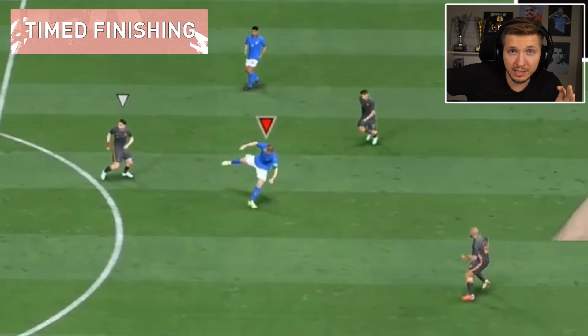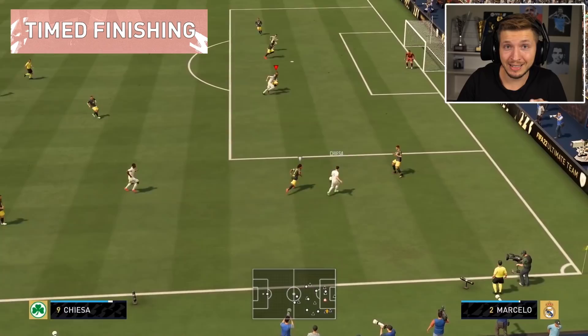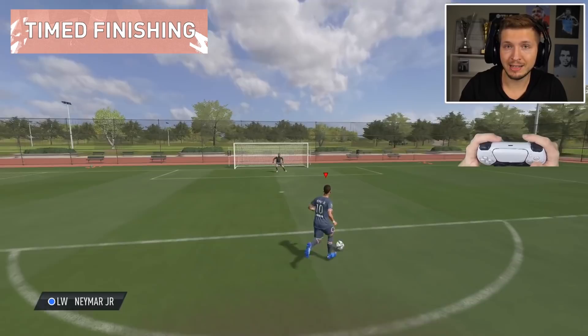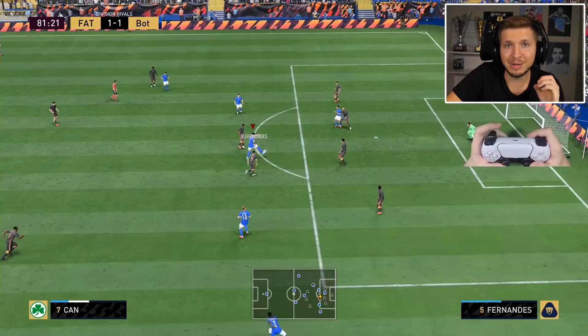Rather make the second tap a bit later than earlier - it will not change the shot negatively. But if you press too early, the error will get way higher with yellow and especially red timing. So the rule of thumb for time finishing: make the second tap a bit later rather than earlier. Time finishing should be used mainly at jogging speed, because then it is easier to always find green timing. At full sprint speed it gets quite hard to find the right timing unless you are an expert, and the risk is often higher than the reward. So if you don't feel confident with time finishing, use it only at jogging speed.